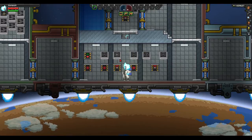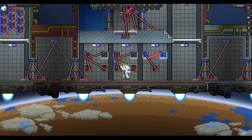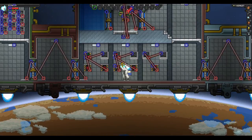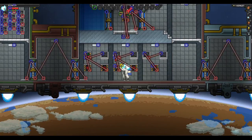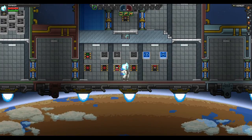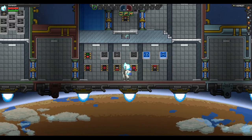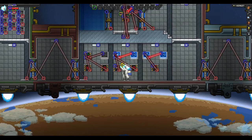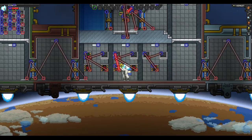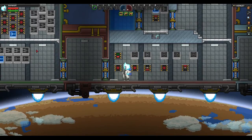Here we have a latch — these are kind of complicated. The top input is sort of like an allowance: if the top input is on, you can start toggling the latch; if it's off, you can't change it from whatever state it's in. The bottom input will set the latch to whatever signal it's receiving. Right now it's not doing anything, but if I turn the top one on it'll start copying the state of the button. If it loses the top signal midway, it sticks to whatever state it last was, and then whenever it receives the top signal again it updates to match the bottom input.